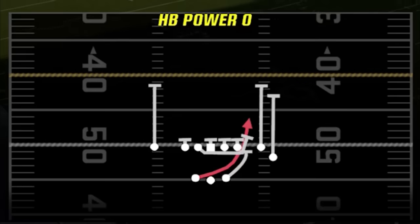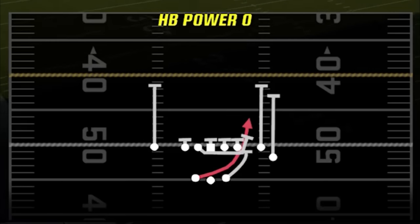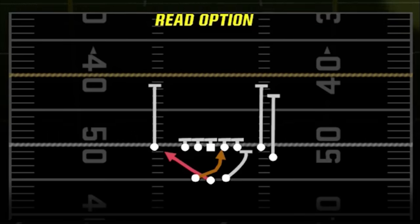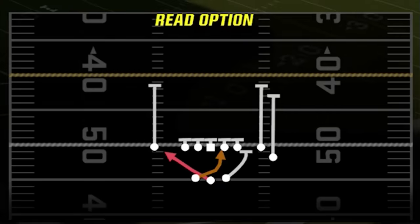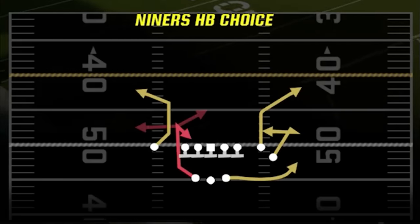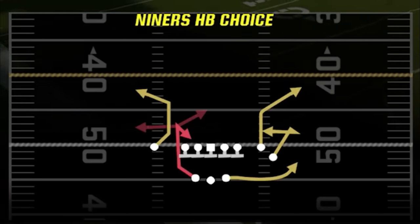After that you need your run plays. This is a very good running scheme. Your halfback power O is like your stretch run — it's your widest, most looping run to the outside to the right. You also have your inside run, which is the read option, which you can treat like an inside zone or you can keep with the quarterback and take it wide to the left — giving you run options to all three areas of the field, which is pretty important when running the ball.